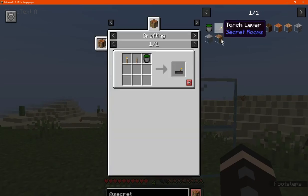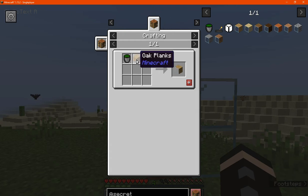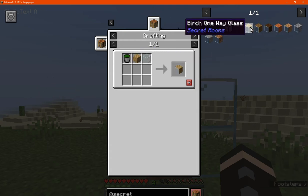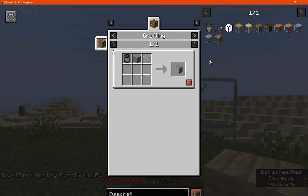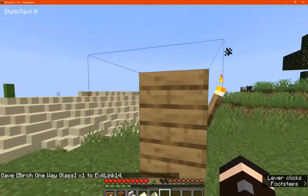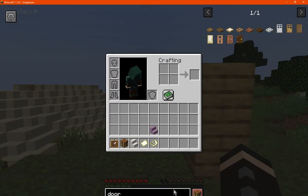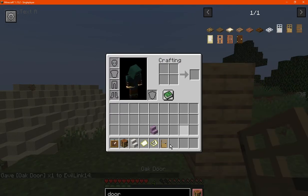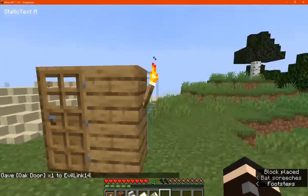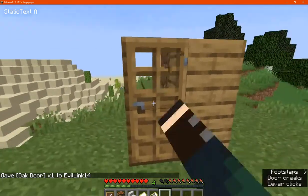Other than that, there is the torch lever which is made with Camo Paste, a lever, and a torch. The others are made with Camo Paste, a block of choice, and glass. You can use that for sending a redstone signal through to the other side — so just have, for example, a door. You can send a signal through to the other side.